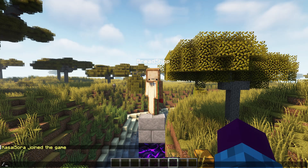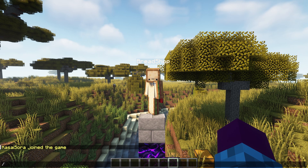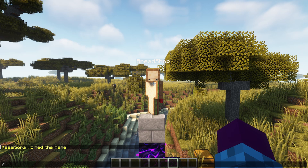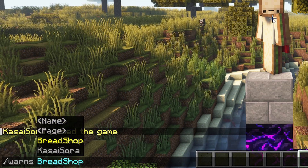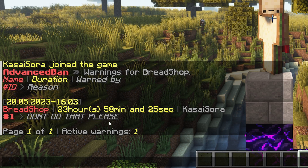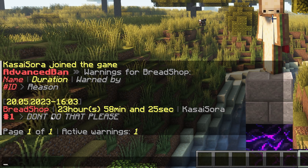You can also look up the reason somebody has been warned. Let's say you have a big moderation team — somebody might be warned when you're offline. When you go online and they ask to be unwarned, you can check what they were actually warned for. Type slash warns and after that the name of the player — in my case Bradshop. Here you'll see the warnings: one active warning saying 'don't do that, please' by Kassasora, which remains for another 24 hours.